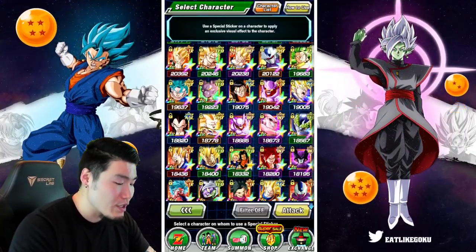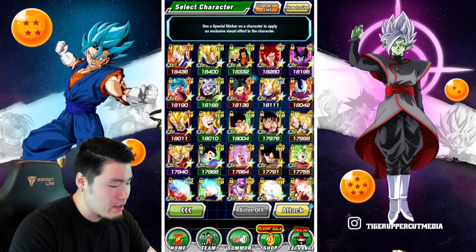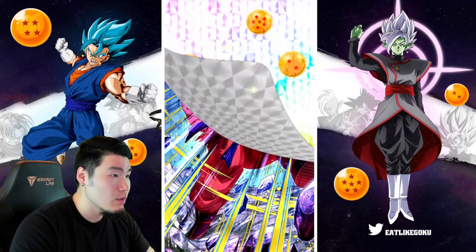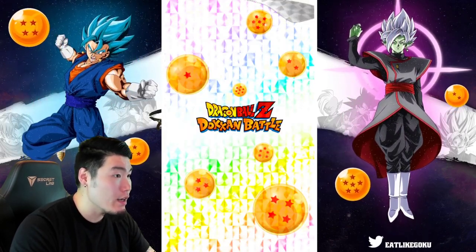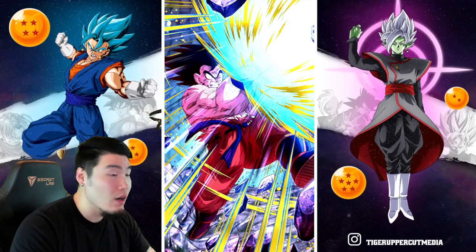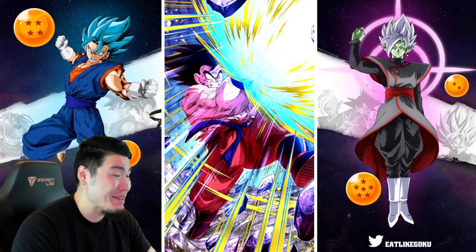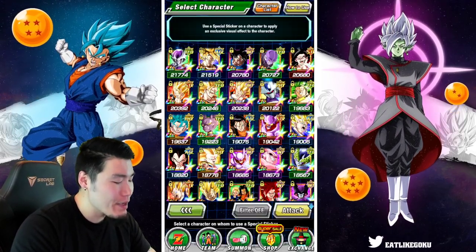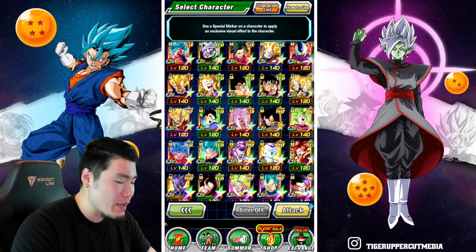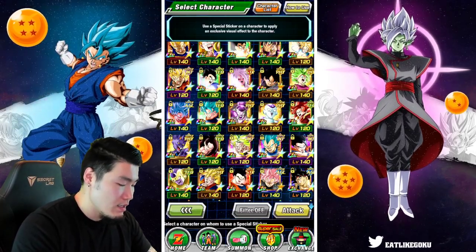We could end it there, but I think we might be able to one-up it. Maybe Kaioken Goku — big Kamehameha blast. Oh wow. I have never been more disappointed based on my expectations of what this was going to be. So I'm not even going to give Fizz Vegeta a sticker, just because it's probably going to be something similar — and it's just a no.